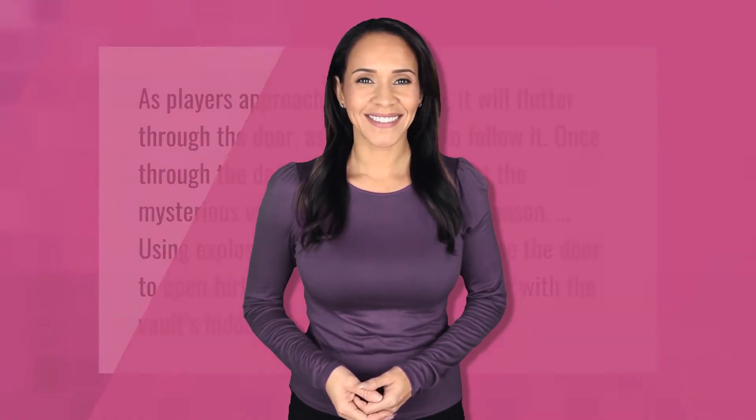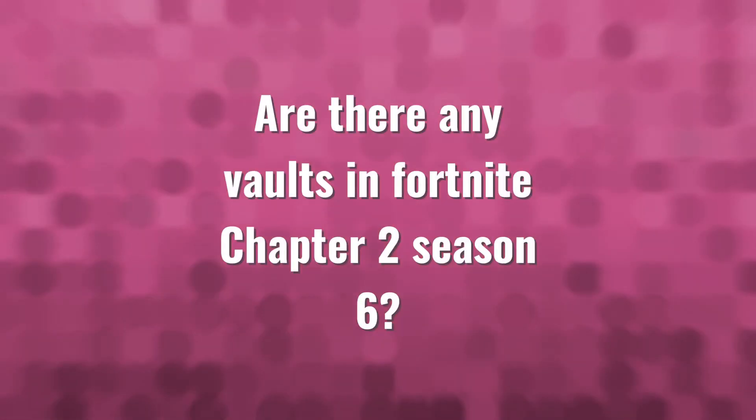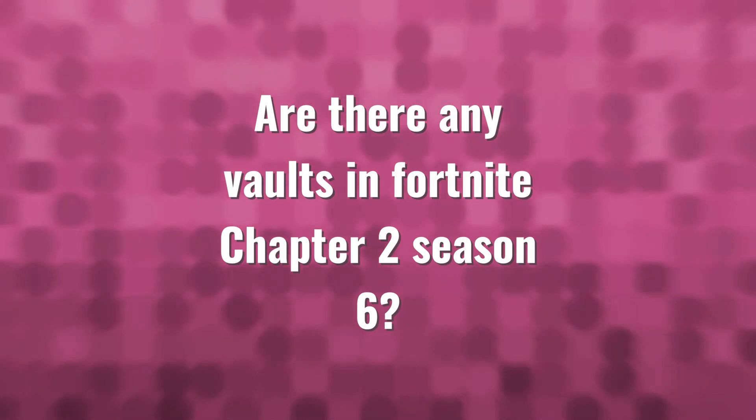As players approach the butterfly, it will flutter through the door asking players to follow it. Once through the door, players will see that the mysterious vault is now open for the season. Using explosives near the door will cause the door to open further, and players can then engage with the vault's hidden content.